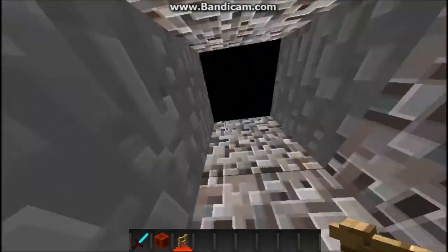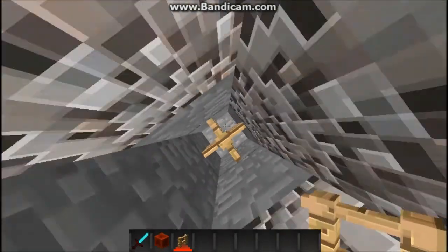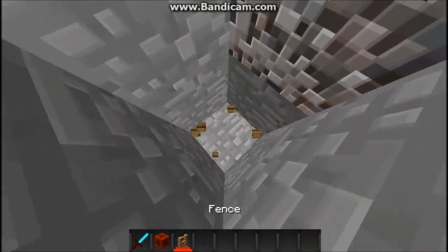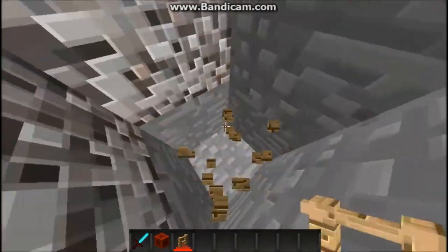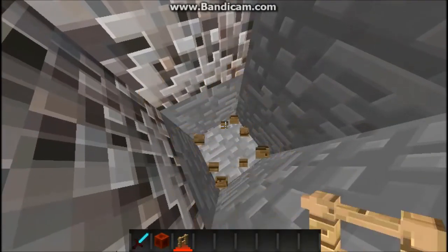What you'll need for this is a fence and a redstone block. Go down in a hole one block deep, place the fence so you land in it — you're not on top of it, you're just inside it like this. This works in game mode zero and stuff.